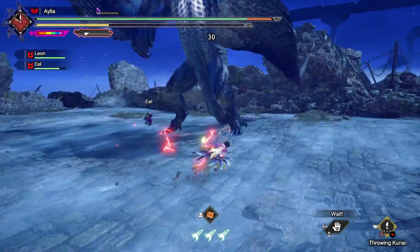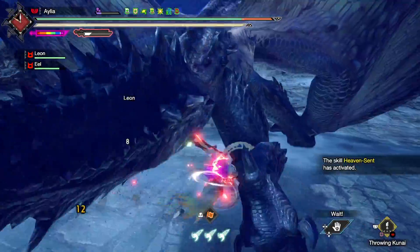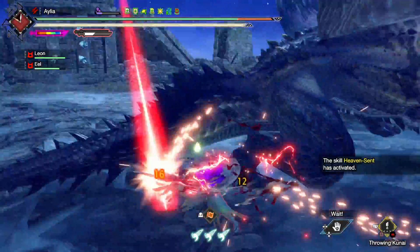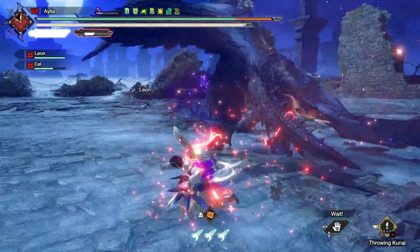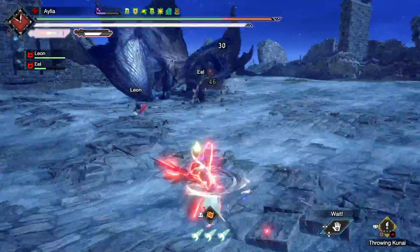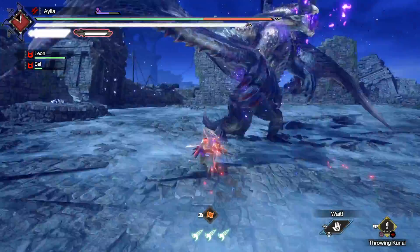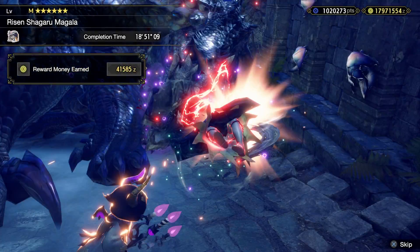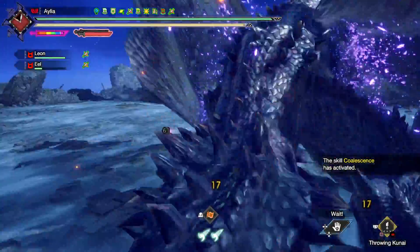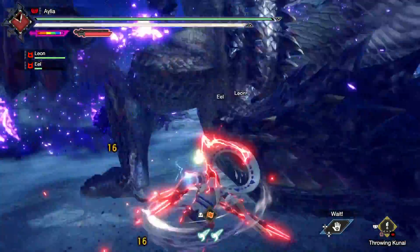You can essentially just play this build by getting Heaven Sent and then just dashing around and through, back and forth, in and out of the monster — do the hokey cokey — until you win. And you are going to kill risen Shagaru Magala in sub-20 minutes. That's fantastic, but of course you don't have to just do that, and it's honestly perhaps better if you don't.